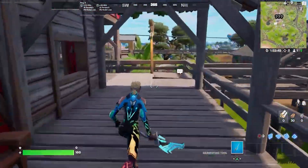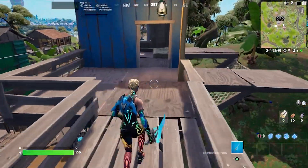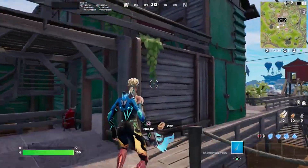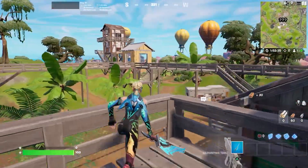Shields frequently drop here, and there are tiny wooden houses similar to those seen by the sea near Connie Crossroads. Although you probably have the most incredible weaponry at these locations, you'll still have enough to get started, maintain your fortifications, and avoid moving too far to escape the storm's reach.